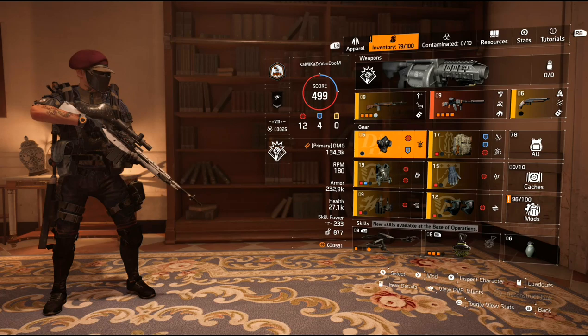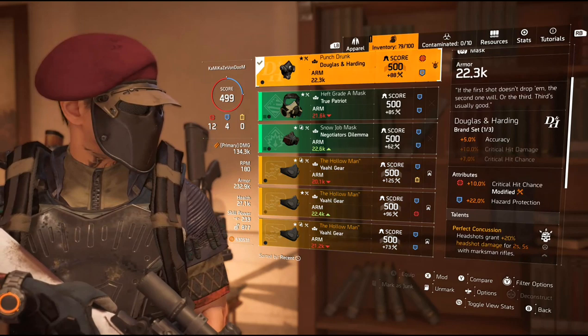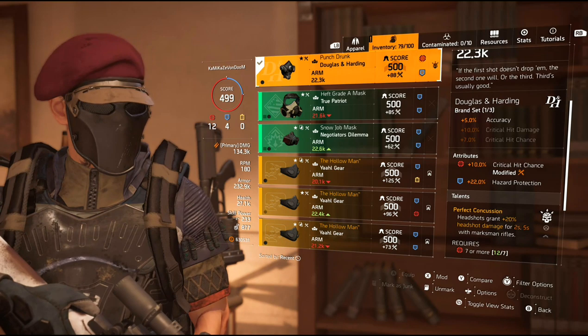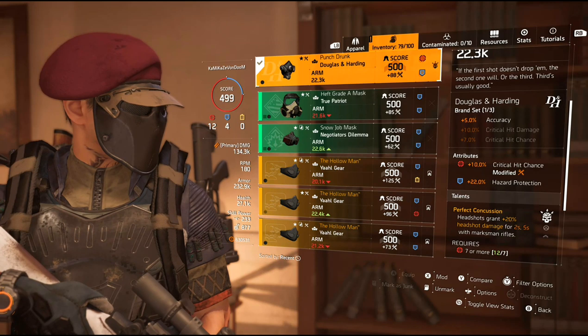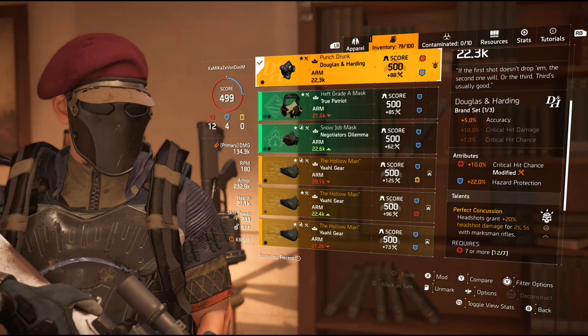Starting off with the mask — Douglas and Harding, the Punch Drunk. It is the named Douglas and Harding mask and it gives you perfect concussion. Every headshot I hit grants me 20% headshot damage for two seconds. For a marksman rifle it would be 5 seconds, but for the rifle, 2 seconds is good enough. So when I hit headshots, not only am I getting the Rifleman proc, but I am also getting perfect concussion. From the Douglas and Harding brand set bonus, I get 5% accuracy. The attributes: crit hit chance at 10% and hazard protection at 22%.